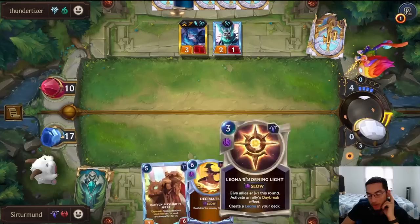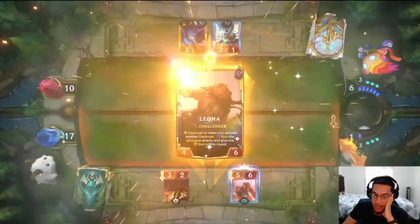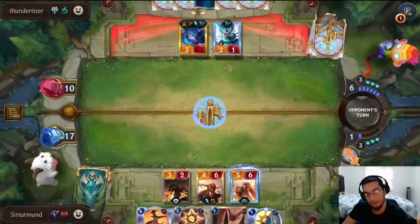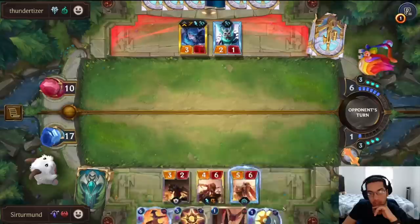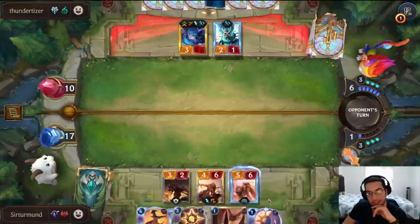We have Raboon and stun. The problem is Leona is not leveled up, so we have to hope we draw something that costs one mana from Raboon to actually get the stun off. We still get the Challenger from Leona to be able to kill that Gwen if we need to. So we go Raboon here first. Leona levels up. This opponent could have the Sejuani here and stop our Leona from having any Challenger. There we go — that's exactly what we're looking for. This is also great because now we get both the Daybreak and Nightfall effect — two cards out of this Raboon.